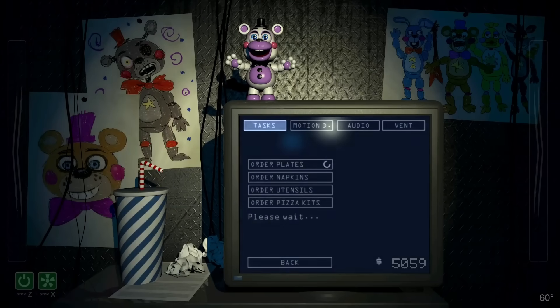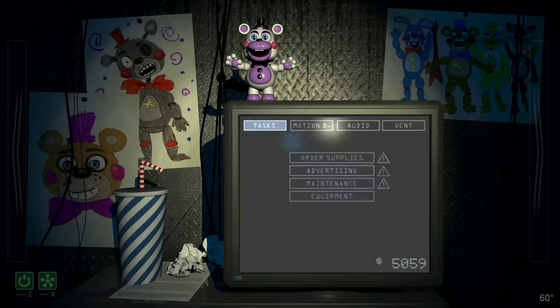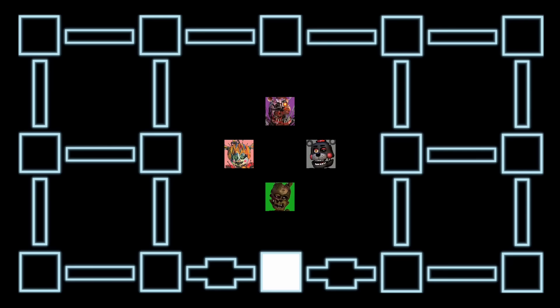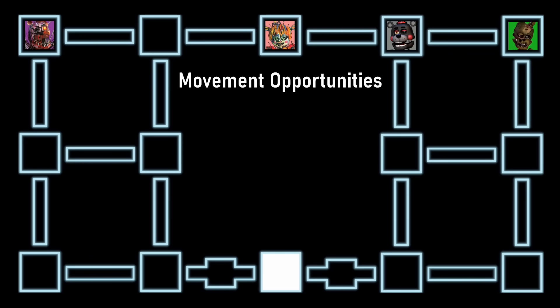Of course, animatronics can get into your pizzeria's vents and don't like it when you are also there. The animatronics start in a random room on the top and have the ability to move at a certain interval — what we call movement opportunities. The odds are simple: it's just a one-third chance to move at each opportunity, and those odds don't change. What does change is how often they get these movement opportunities.